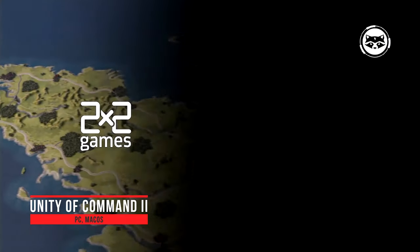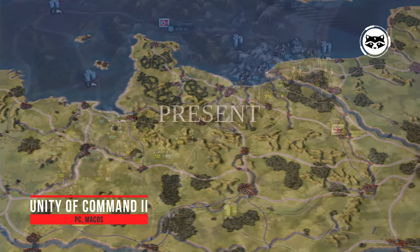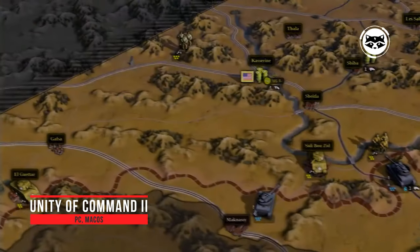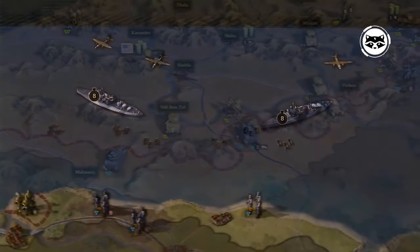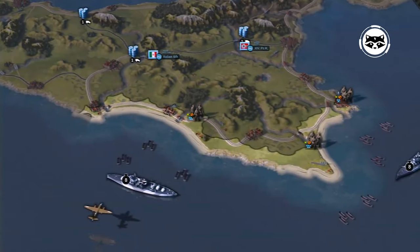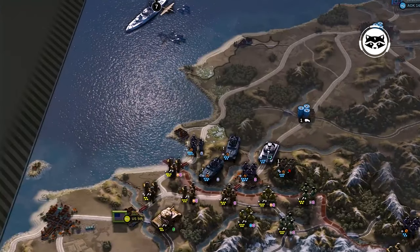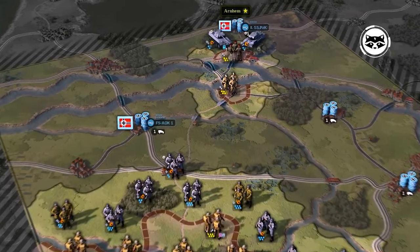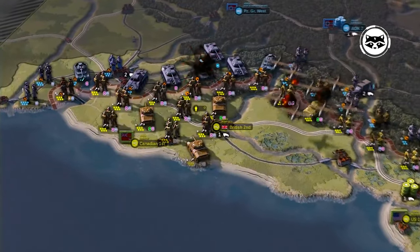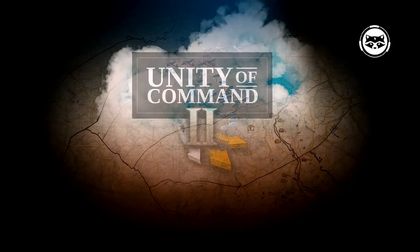Unity of Command II is a World War II turn-based strategy game reminiscent of the legendary Hearts of Iron games in many ways. Here, you will not have to deal with politics, economics, and science — all your worries will be directly related to the course of hostilities. But do not think that the gameplay comes down to just rearranging chips and trying to get a local preponderance of forces. The effectiveness of your troops depends heavily on logistics and infrastructure, so the path to victory lies in supplying your troops and trying to disrupt enemy supply chains and infrastructure facilities.